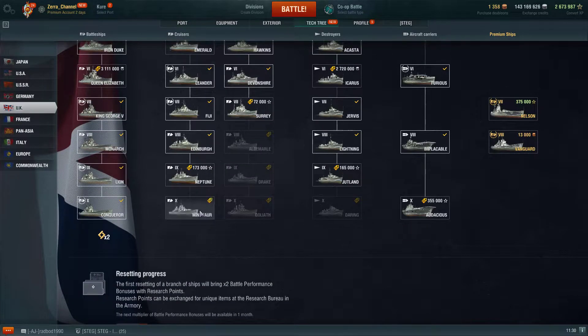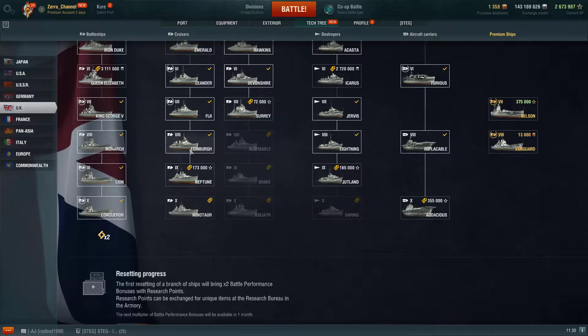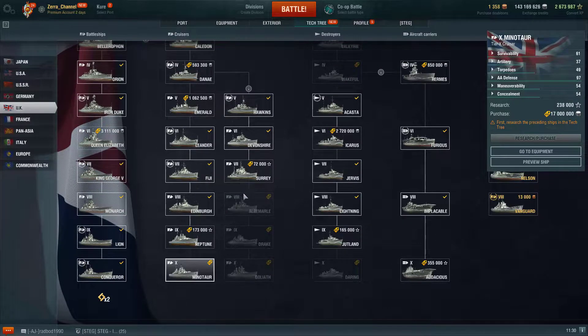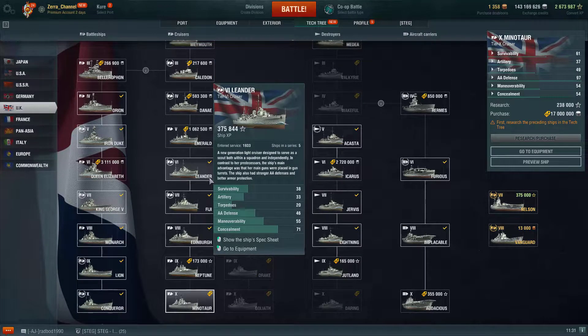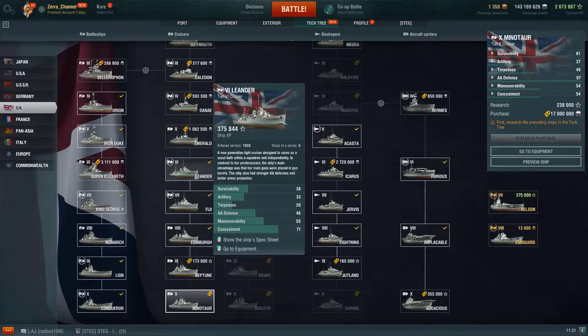I'm still working on getting the Minotaur, but I have 2.6 million free experience, so I can unlock Minotaur right now if I so wish. I just have to play a little bit more with Edinburgh, Neptune, and Minotaur. The entire line is absolutely broken. From tier 5 you have loads of torpedoes and good DPM. You have to know your limitation, know how to use smoke. The Leander is one of the best tier 6 cruisers in this game. I always take her for missions — Aegis and all those operations of the week. Always take my British Leander. Why? It's a DPM monster. I make short work of all bots, and she's really strong in the right hands.